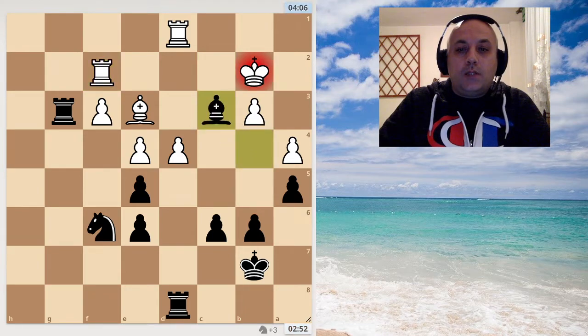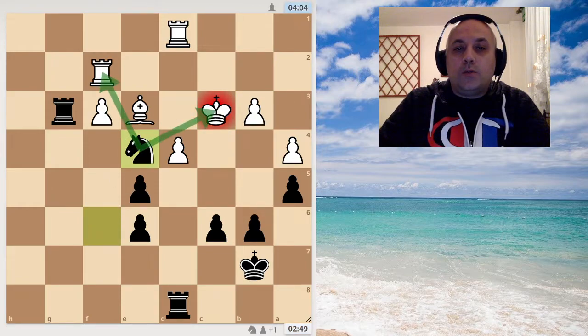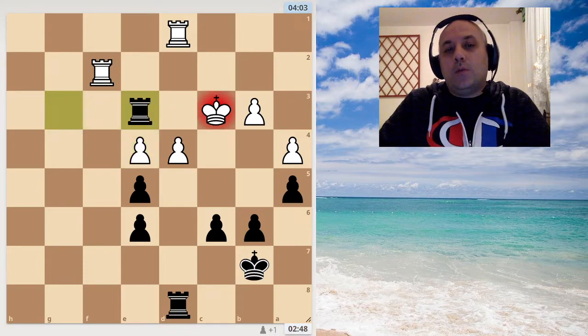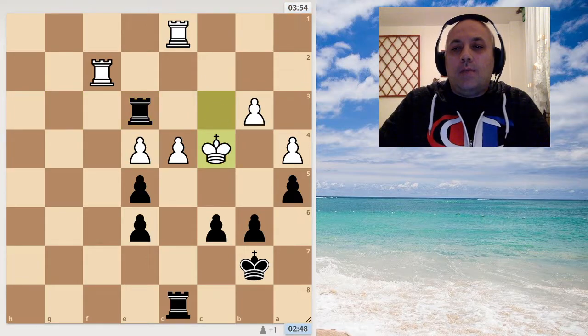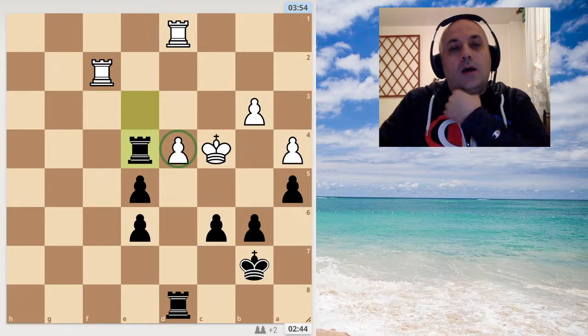So I played bishop takes c3, and after king takes c3, that move removed the defender of the e4 square. Knight e4, double attack, and white is forced to capture. Now we just win back material and basically more pawns are dropping. So in the game we had something like this. This pawn fell as well. So I ended up in a winning position.